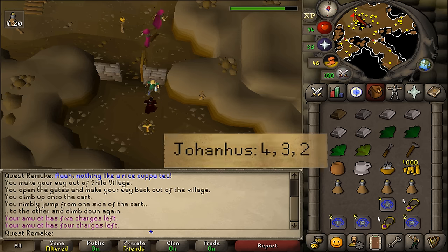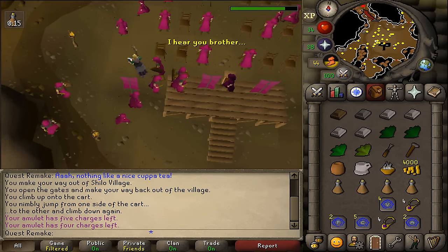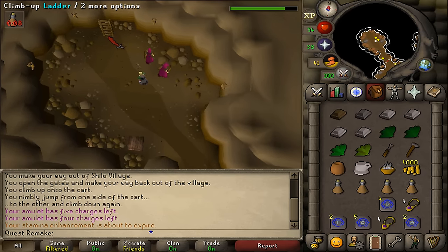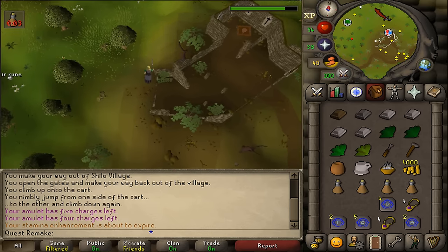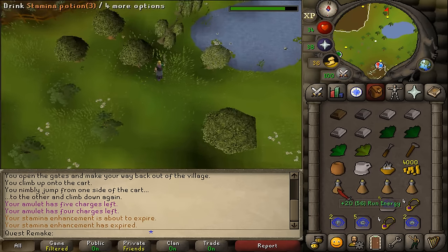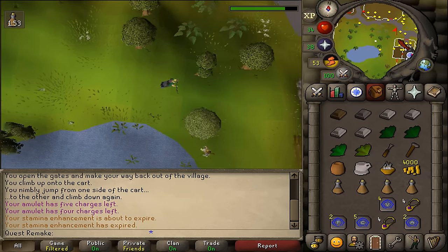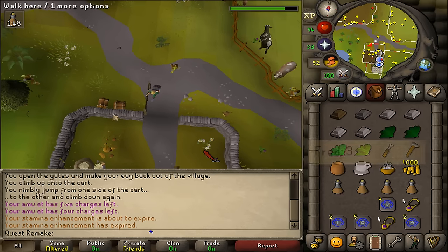After skipping through this dialogue, let's exit by running. We will now need to go to Fred the Farmer. Once you've climbed up the ladder, Fred the Farmer is located just simply north. Here at the pond, just go a bit east and there you'll find Fred Farmer's house. Let's talk to him and select option 3.